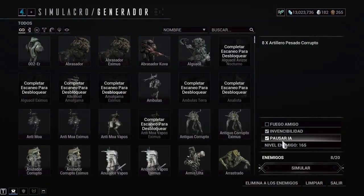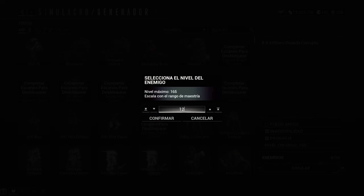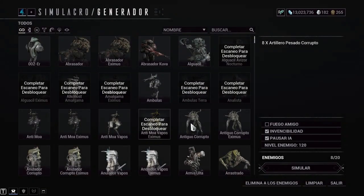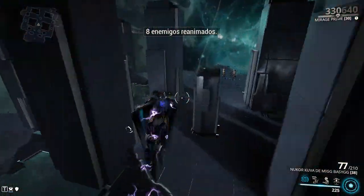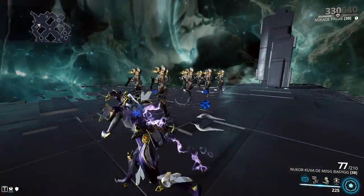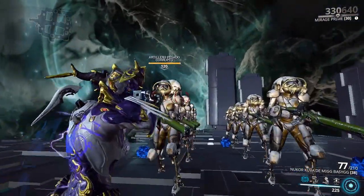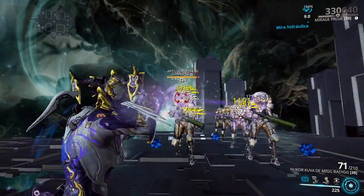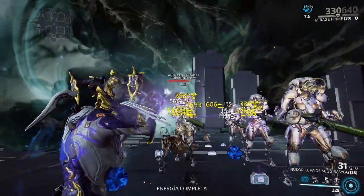Como pueden ver, mete bastante también. Colocándolos con enemigos más razonables, por decirlo así — enemigos que podemos ver en niveles que podemos encontrar cazando un liche o en incursión — también mata un liche bastante rápido, incluso más rápido.